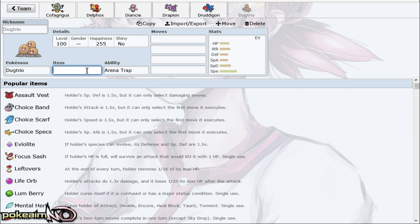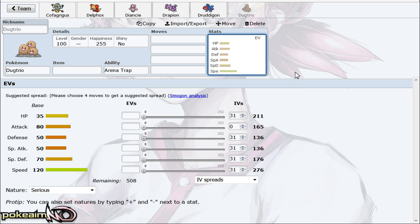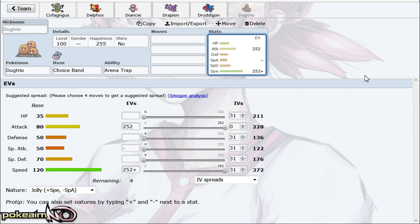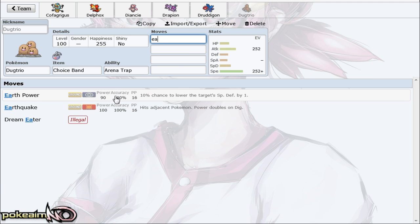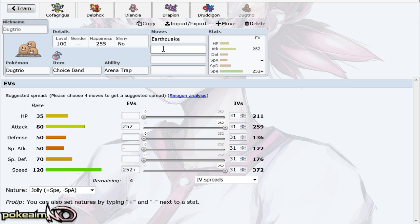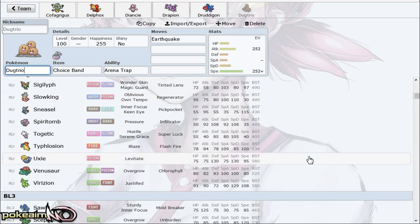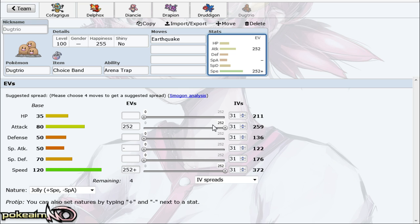Next Pokémon is Dugtrio. Dugtrio is one of those mons that's hard — or impossible — to counter. It comes in and counters you. Its defenses are non-existent but it has a really high speed tier of 372, which outside of Aerodactyl and Jolteon is the highest in RU. Even though it only has base 80 Attack, Dugtrio isn't meant to be a sweeper — it's a revenge killer. You set up with your Drapion, it hits with Earthquake; you have a +2 Virizion that already took stealth rock damage, Dugtrio comes in and revenge kills with Aerial Ace.